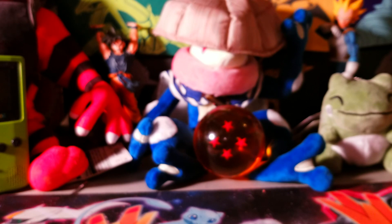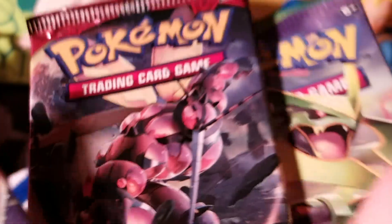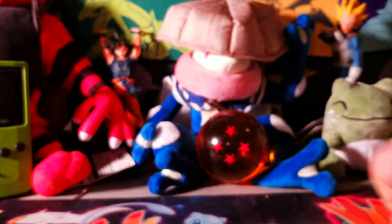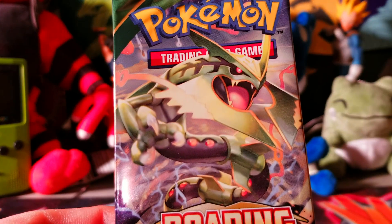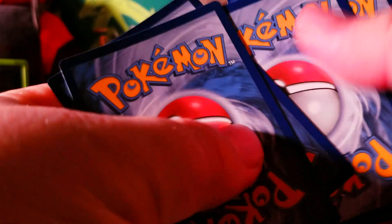Let's check out our packs. With this 10 we get four packs - we have two Celestial Storms, a Crimson Invasion, and a big Roaring Skies. I'm gonna start with the big Roaring Skies with the big Rayquaza on the front. How has your guys' Pokemon been going? If you've gotten anything cool or crazy let me know in the comments - I'd really like to know what kind of pulls you guys are getting.